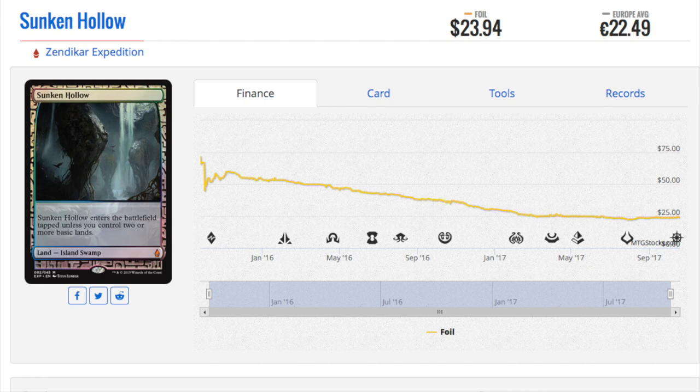Now, we never know. We do not know how important it is that it is dual-typed. We know that shock lands are good and you can get them via fetch land. You can get these via fetch land too. We don't know if there's a deck in the future that really likes this type of effect — having the island-swamp.